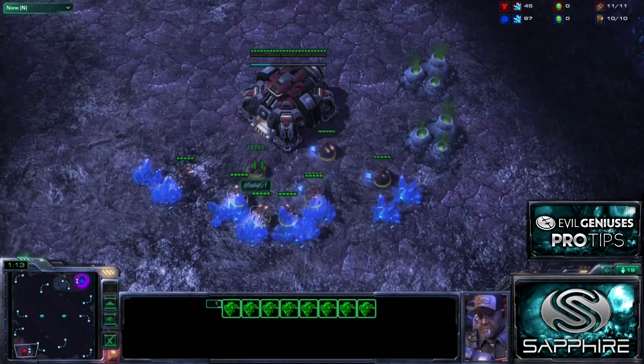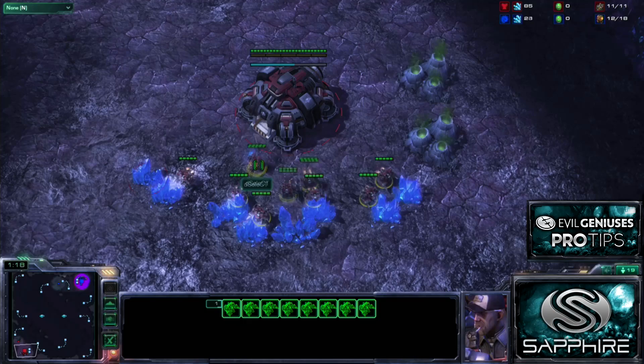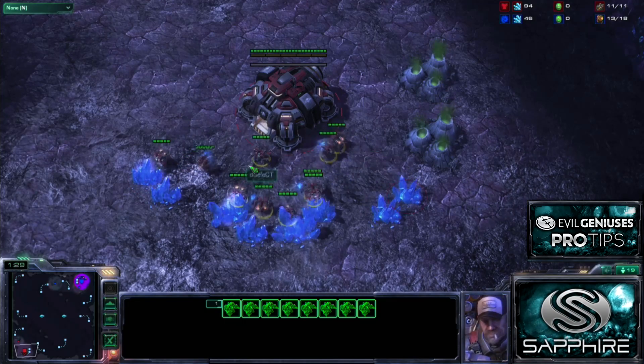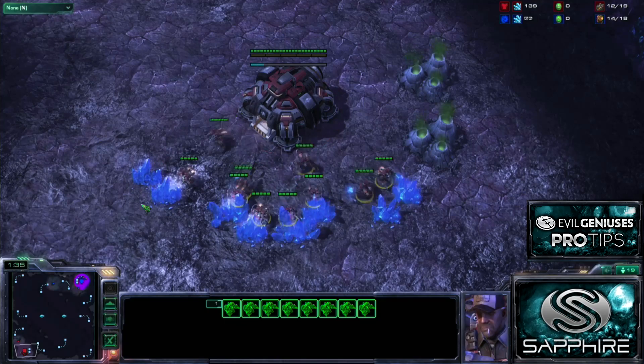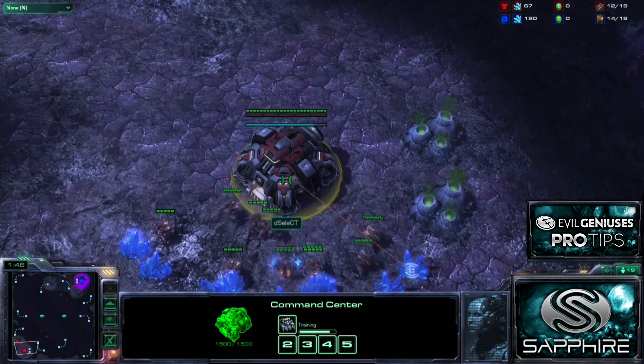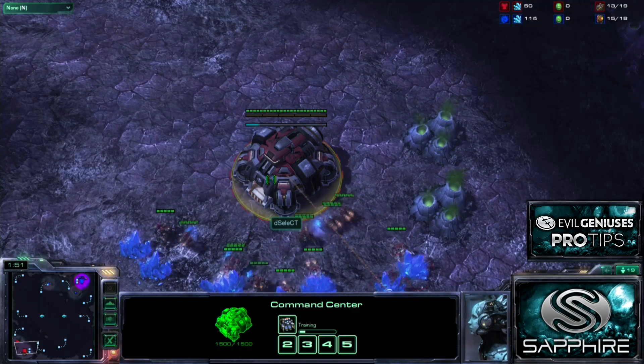A lot of Terrans right now have been going for very heavy aggression to deal with the fact that they're uncomfortable playing against Hive Tech without Ghosts. A lot of Terrans became very, very dependent on Ghost play in the last patch because it was just so incredibly efficient versus pretty much everything Zerg has.